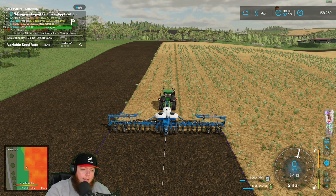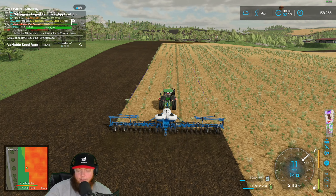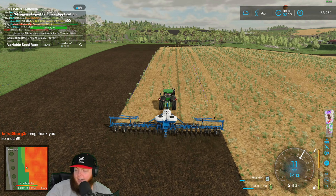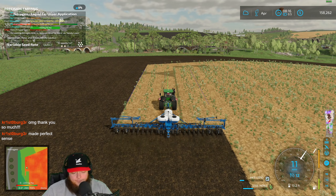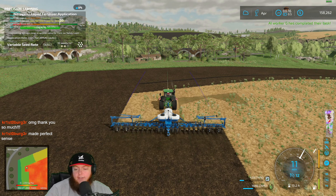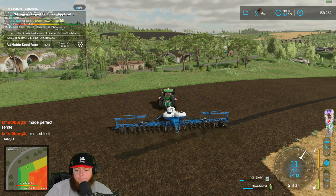If you need to shift your lines at all, Alt and Home will center it to wherever your tractor is. Page Up and Page Down will actually shift the lines left and right if you're trying to line them up perfectly with the edge of a field. I hope that made sense and didn't bore the people that already know about it, but if you have any more questions feel free to ask — we love answering questions here at Puma Plow.